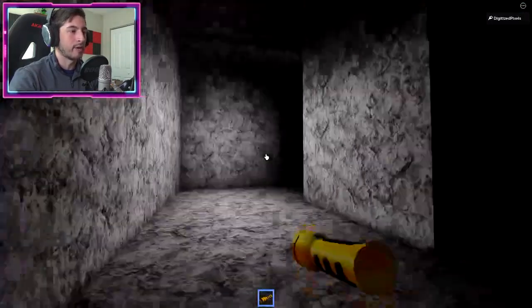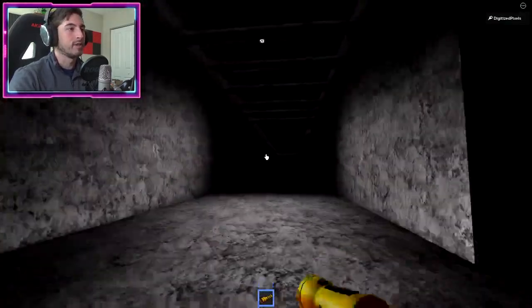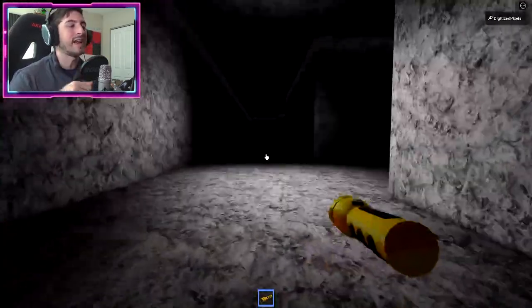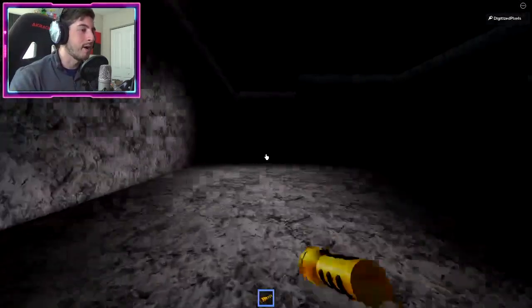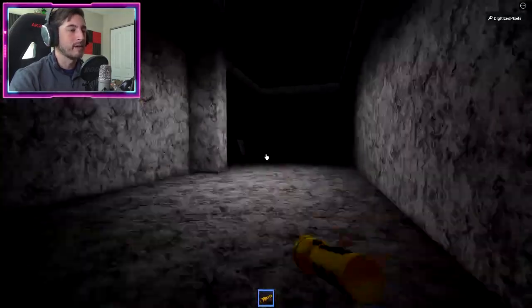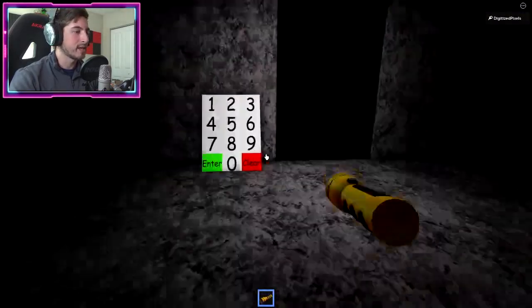It actually doesn't matter — you can go down this way or that way, it all leads the same way. Once you've done that, run all the way here. There is a code you've got to collect throughout the maze, but yours truly has done the hard work for you. Run all the way here and to our right there is a number pad.